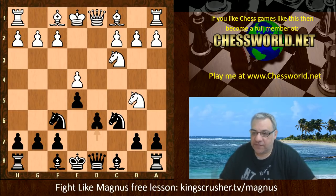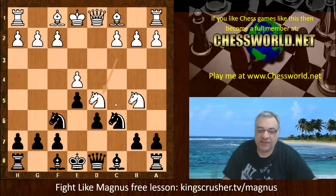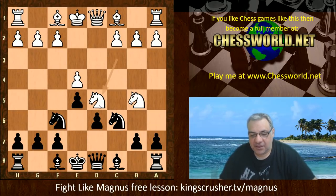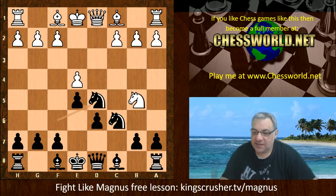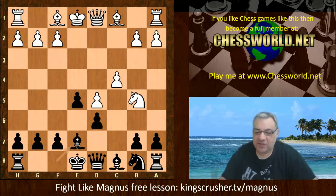Quite often in the past, Bishop g5 was considered the absolute main move. After a6, Nga3, b5 threatening b4, white would either play usually Bishop takes or Nd5. But 7 Nd5 as used in the Caruana-Carlsen World Chess Championship match has caught a lot of interest recently. So Knight takes, e takes, Nb8, c4, Be7 — we start from this position at the end of the book.